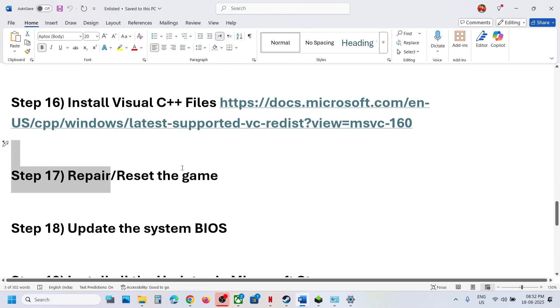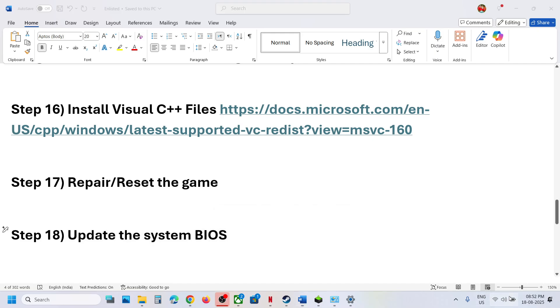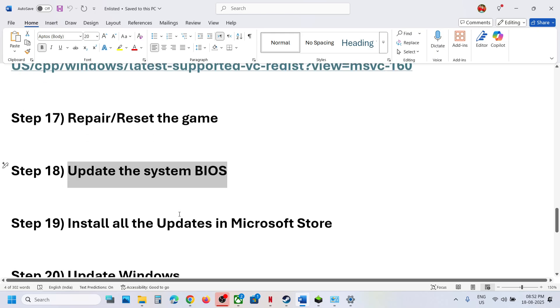The next step is to update the system BIOS. Go to your system manufacturer's website, select your model number, and update the BIOS. For laptops, make sure the battery is above 10% and the AC adapter/charger is connected before updating the BIOS.